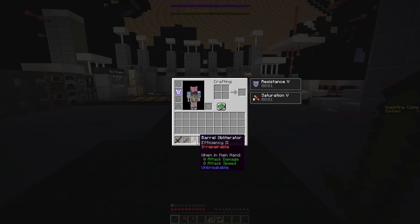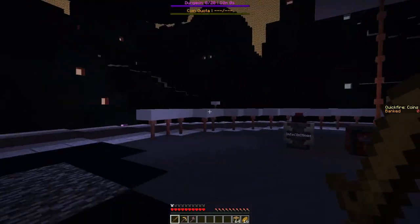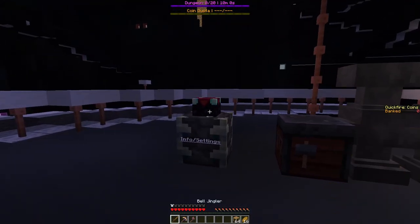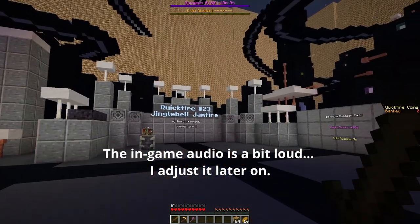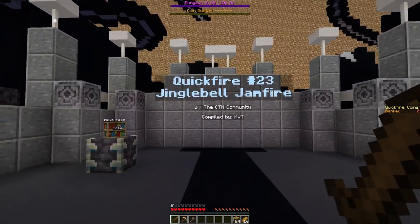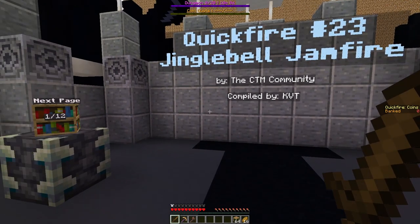Obliterator - you can't use this as a weapon, zero attack damage, zero attack speed. Scaffolding and bread - I'm really bad at placing scaffolding. I can't even place it here. Okay, info settings. Quickfire 23 Jingle Bell Jam Fire by the CTM community, compiled by KVT.